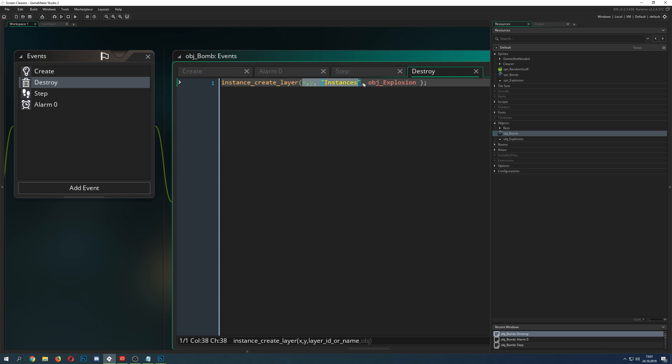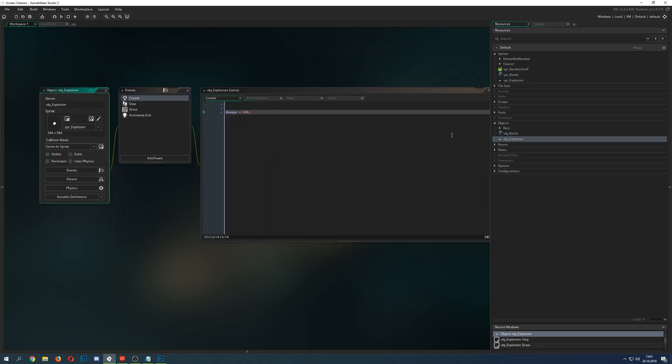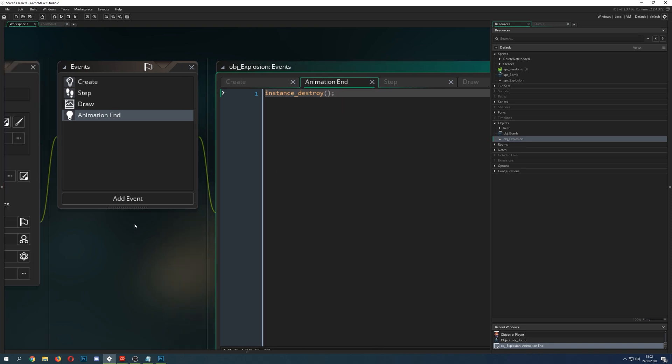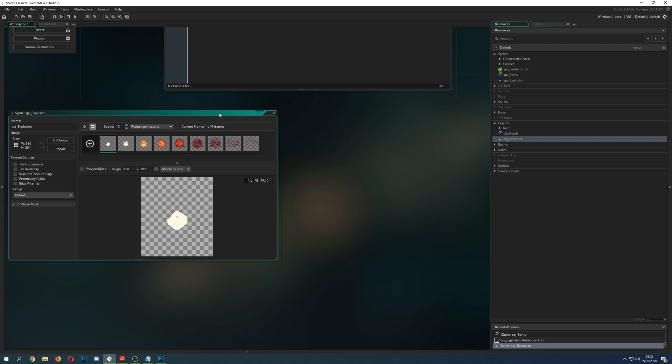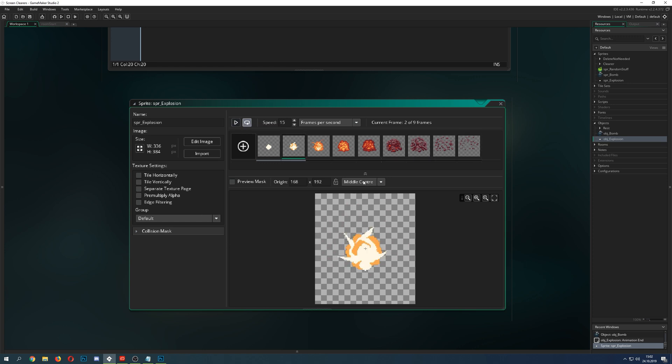Once we destroy the bomb, we create the explosion at that specific point, and we're pretty much done with the bomb. The interesting part is in the explosion object. Here I set up a maximum damage of 100 — if the explosion's x position exactly matches the player's x position, it does a full 100 damage. Once the animation ends, the explosion is destroyed.